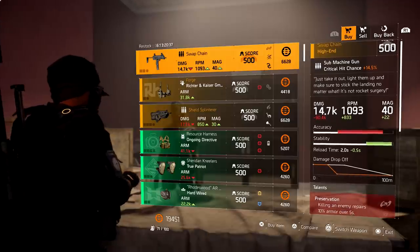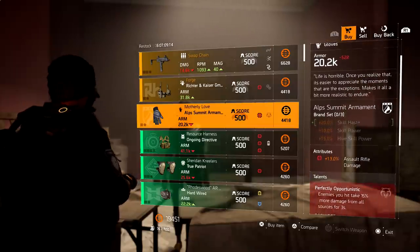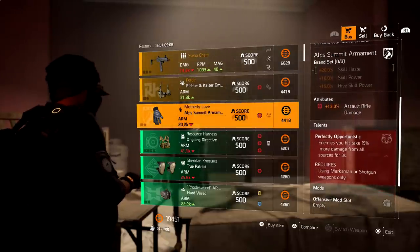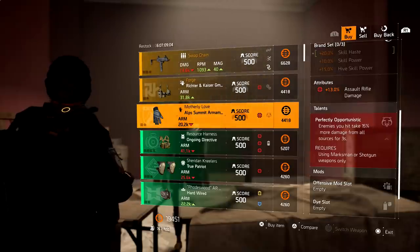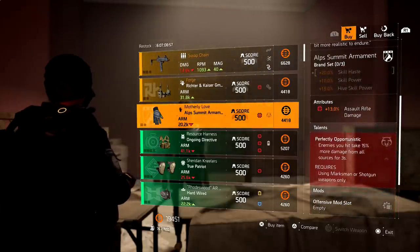In this video I'm going to show you how to transform this vendor to this vendor — and yes, this is the same exact week. What you're looking for are these Motherly Gloves right here. Look at that: 13% assault rifle damage. Probably some of you have never seen that before, but most of you are probably still like, 'I still don't see them.' Well there's probably a reason why and I'll explain right now.